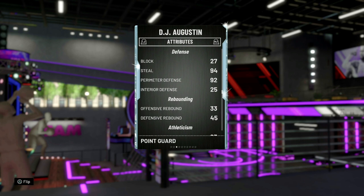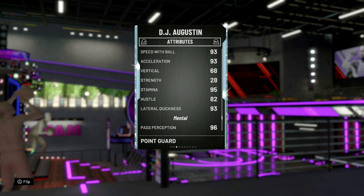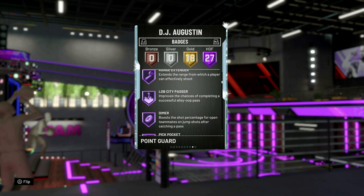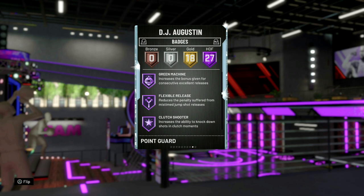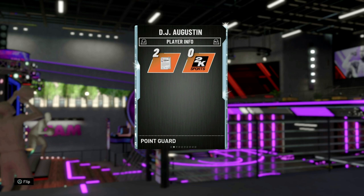94 speed, 93 speed with ball — that's really good, especially for DJ Augustine. If they had made it like 97 or 96 it might have been a little overpowered. 93 lateral quickness, so his defense should be pretty good. He has 27 Hall of Fame badges: catch and shoot, corner specialist, volume shooter, floor general, slippery off ball, range extender, flashy passer, pickpocket, quick draw, Hall of Fame clamps, hot zone, green machine, flexible release, unpluckable. They gave him a tight handle and quick first step, needle threader, and 18 gold badges as well. This card is looking real interesting.